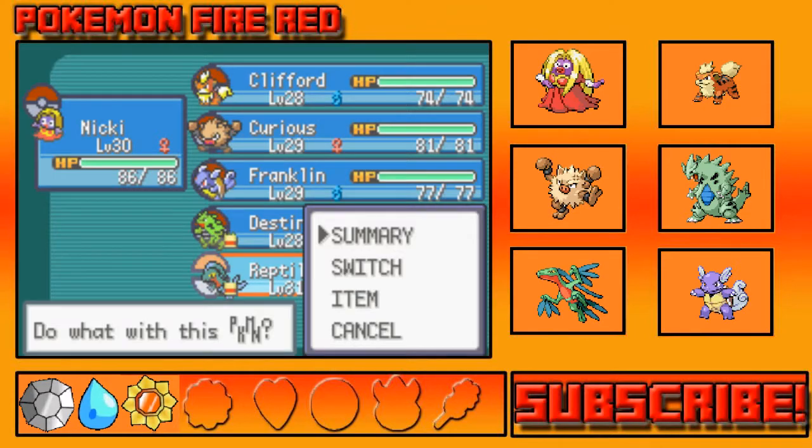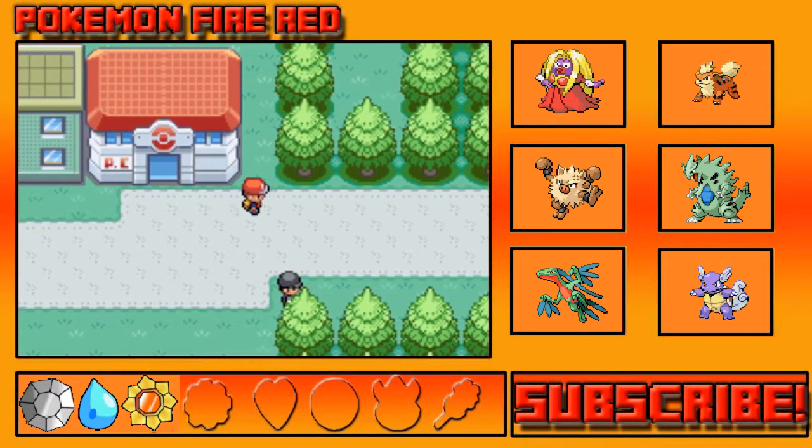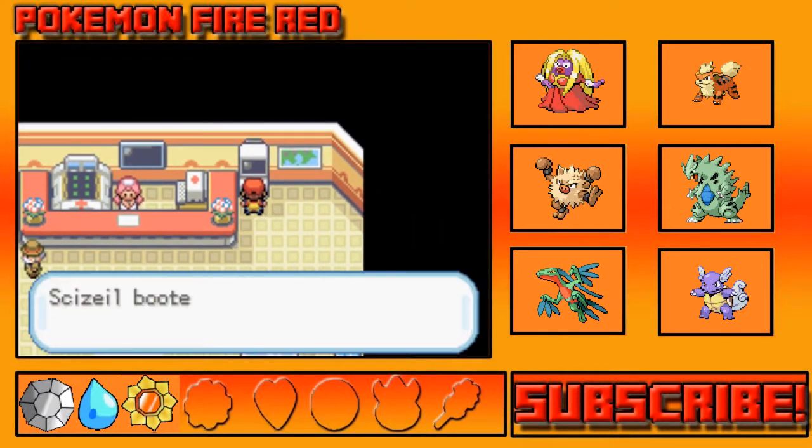And finally we have Reptile level 31, our Grovyle, with Leaf Blade, Quick Attack, Pursuit, and Fury Cutter. Something I wanted to do at the end of last episode — we didn't get the gift Eevee that we can get up here. That's the first thing we need to do; I need to deposit someone to make space.